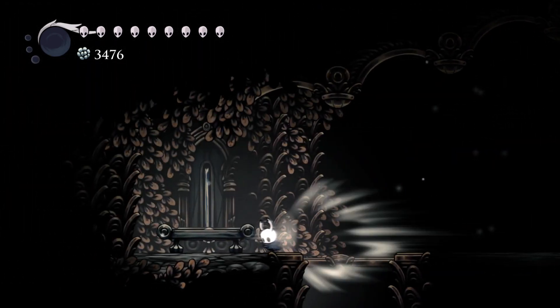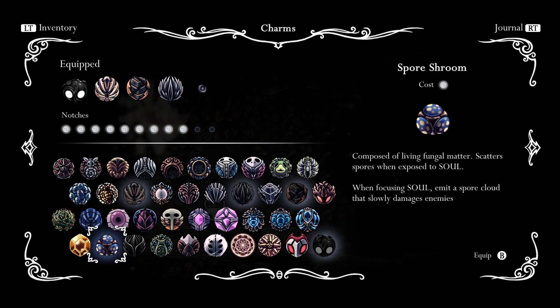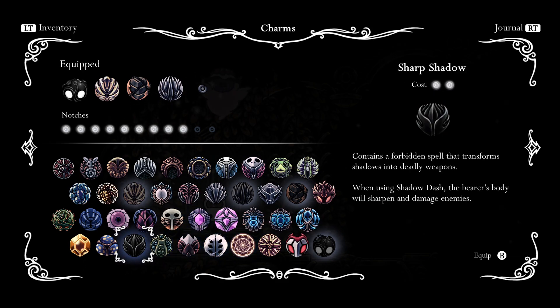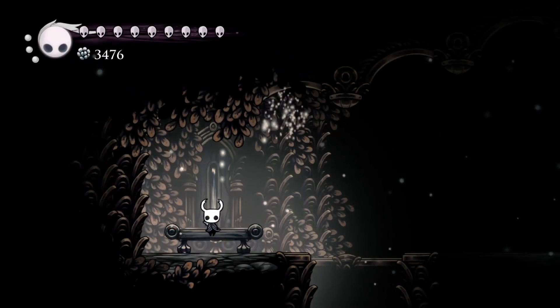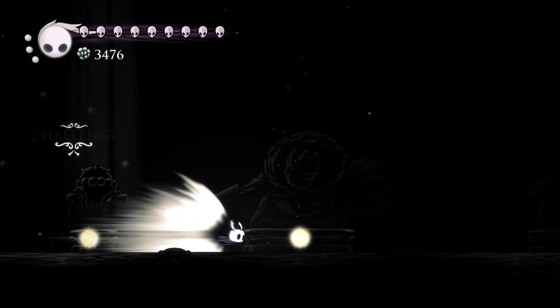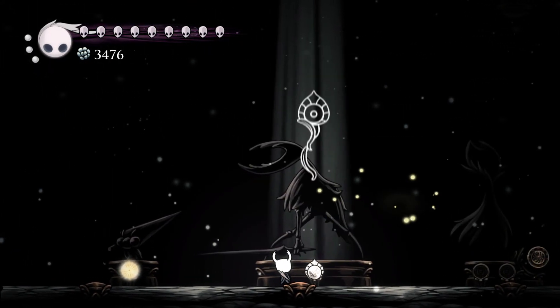Even though I was at one HP, one way of looking at it is that I only got hit twice. So I just need to get hit two less times and I'll beat Radiant. Simple as that. Just get hit two less times.